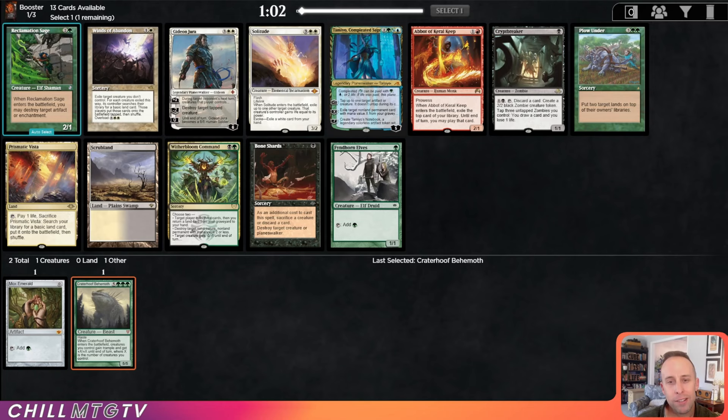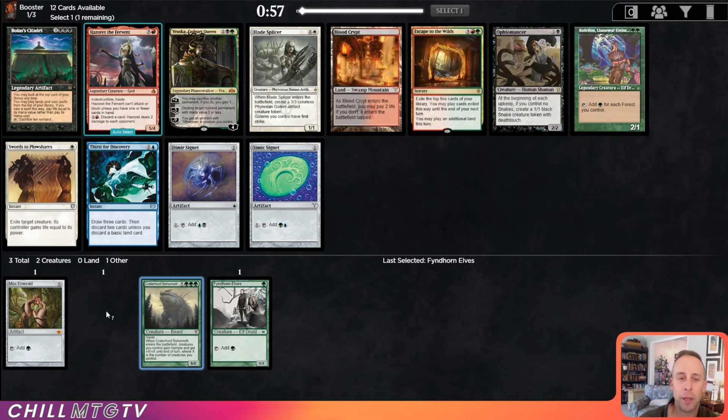I'm excited to try out Loran of the Third Path — wondering if MTG is going to put it into the cube this December iteration. Loran's that white Rexx Sage variant that just came out in BRO. There's also a Finhorn Elves if we want to stay open, a Prismatic Vista, and don't overlook Witherbloom Command — a house in Vintage Cube. I'm going to pick up the elves here though.